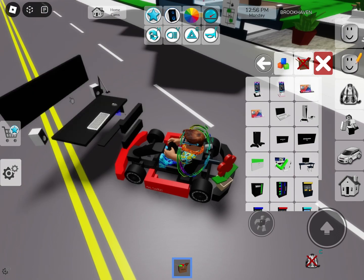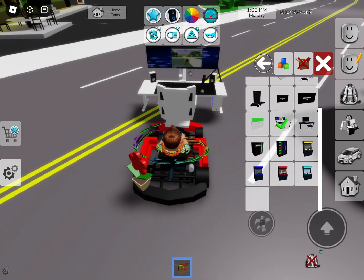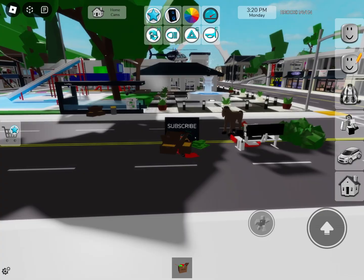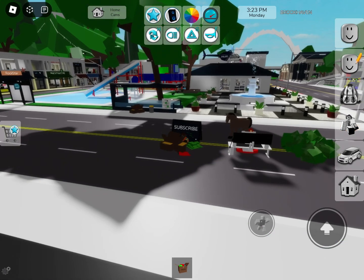We can literally just build a gaming setup on a go-kart! Oh my god, did Wolf Pack — the creator of Brookhaven — think about this? Yes, we can even place a sign and write 'subscribe.' Look at this, does this not look fire? It is just so cool.